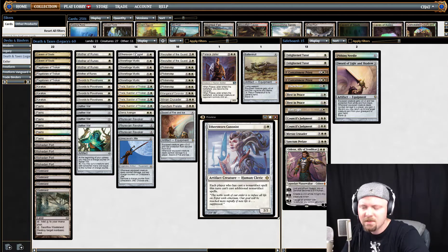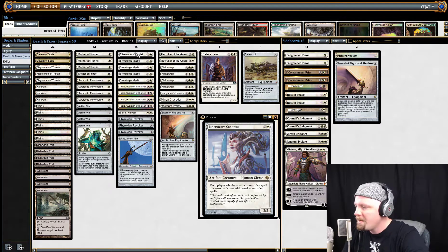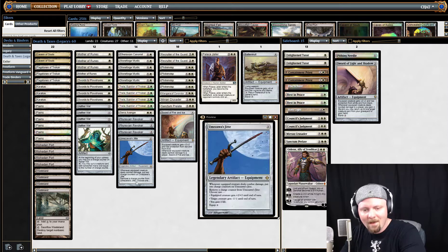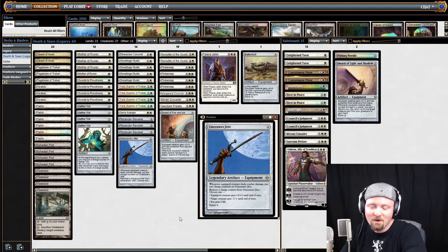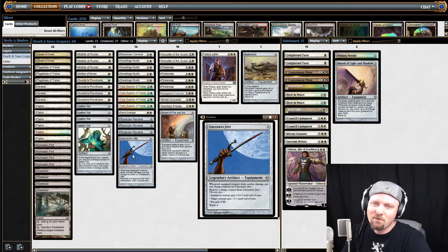Aether Vial Sworn Canonist — this one is a little bit controversial; a lot of people don't run this. I run it because of a lot of Storm Tendrils that's been showing up online lately, but I don't run it in paper. I don't really run into a lot of Storm Tendrils in my playgroup, but I see it a lot online. In my paper version of this deck I run the four Revoker package, so I'm replacing a Revoker with the Aether Sworn Canonist because of the Storm component. Stoneforge Mystic is your go-to threat in a lot of Legacy decks — they want to search up a Jitte, a Sword of Fire and Ice, or a Batterskull. Those are kind of the go-to targets. I'm running a Sword of Light and Shadow as well in the sideboard, but I don't really do that in my paper version.